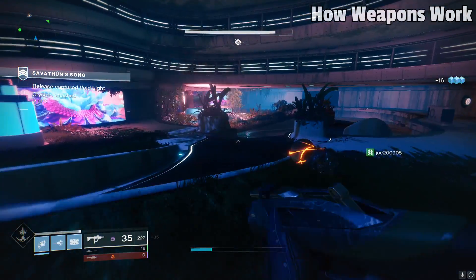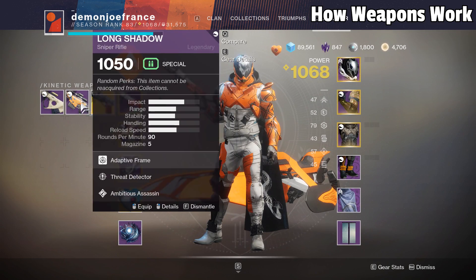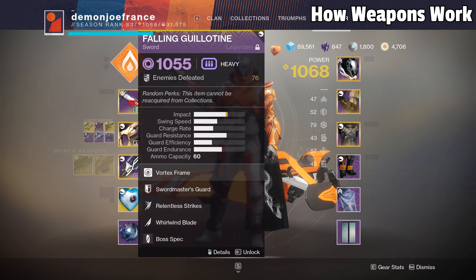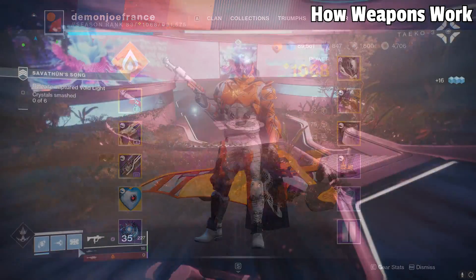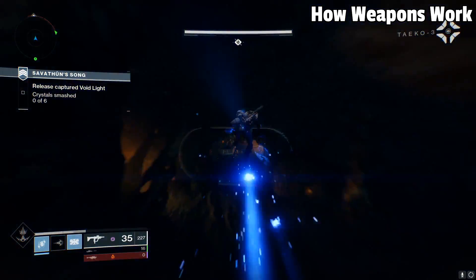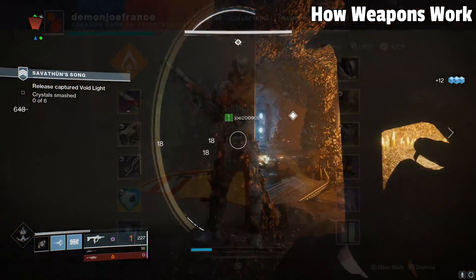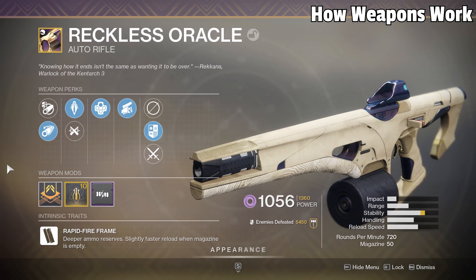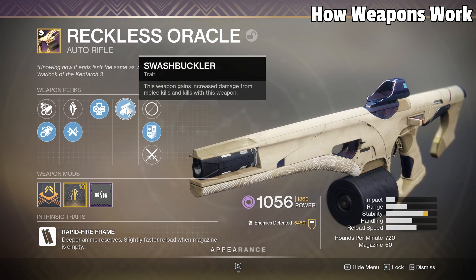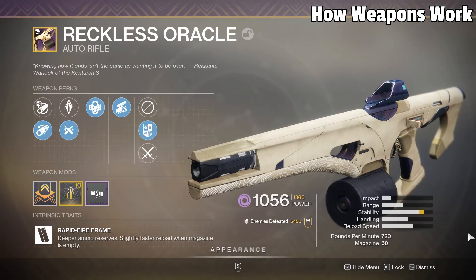We can't talk about leveling without talking about the gear that gets you leveled up. Weapons in this game are split into three groups: kinetic, energy, and heavy. Kinetic is any weapon that does not do elemental damage, energy is any weapon that can do elemental damage, and heavy is essentially a heavy elemental weapon. Elements in this game are pretty simple — you just need to match your element with that of the enemy. If you see an enemy with a purple shield, use the void element to overcharge the shield and finish them off — this will also apply to arc and solar. Elements are also a guaranteed thing on specific weapons, meaning there can be a guaranteed solar auto rifle every time you get it. However, what isn't guaranteed is the rolls you get on that weapon — weapons, when dropped, will come with randomly assigned perks and attributes: things like barrels, sights, mags. You may hear players talk about god rolls when discussing weapons, and this just means you have the best possible random rolls on your weapon.